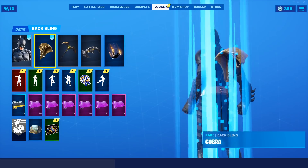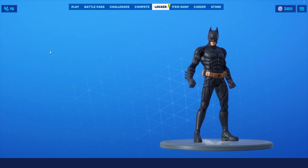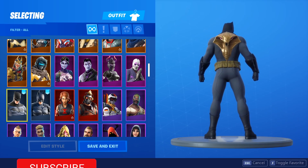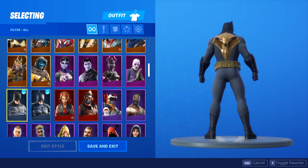And then last up, we've got the Cobra. This is from a Battle Pass and it is a pretty nice back bling. I don't really use it too much, but it looks so great on the Batman skins — specifically the comic book version. I don't know what it is, it just looks so, so nice on this lad. Looks really clean and something I think is going to look absolutely amazing in-game.